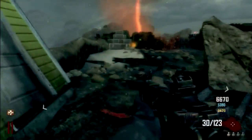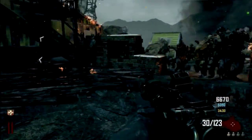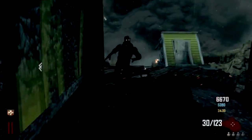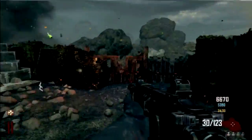Another thing we want to talk about is the guns. In our opinion, the ray gun is a really, really good gun to get in the later rounds, probably by at least round 28 to 30. You want to hope that everybody on your team at least has a ray gun, or at least somebody on your team has a ray gun.